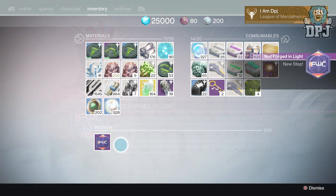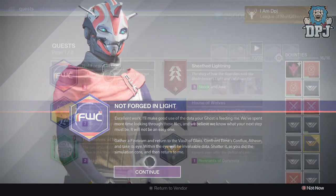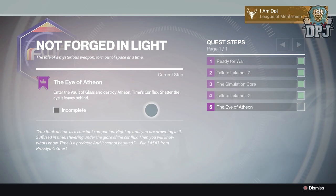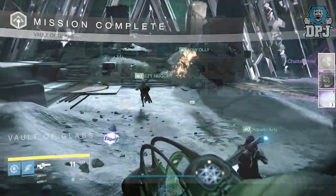Upon returning to the tower, the next step is to kill Atheon in the Vault of Glass, then collect and dismantle — or shatter — the Eye of Atheon. The full Vault of Glass on normal can be done in easily under 30 minutes, so that's what I suggest you do.